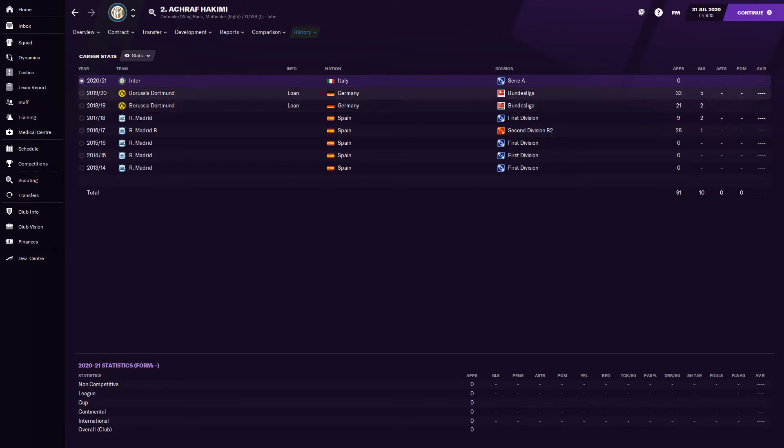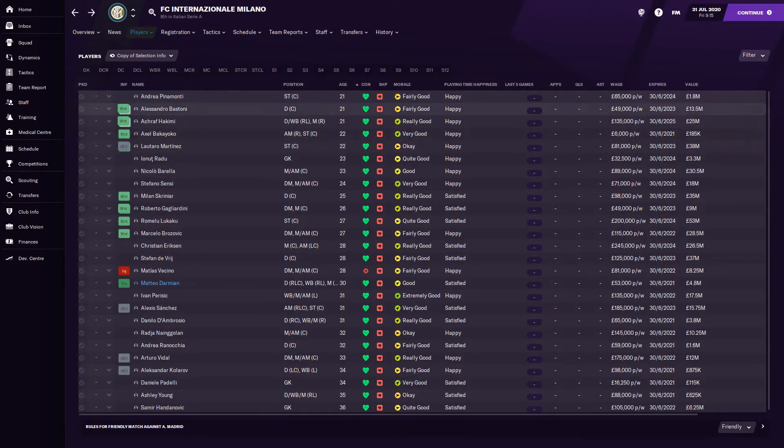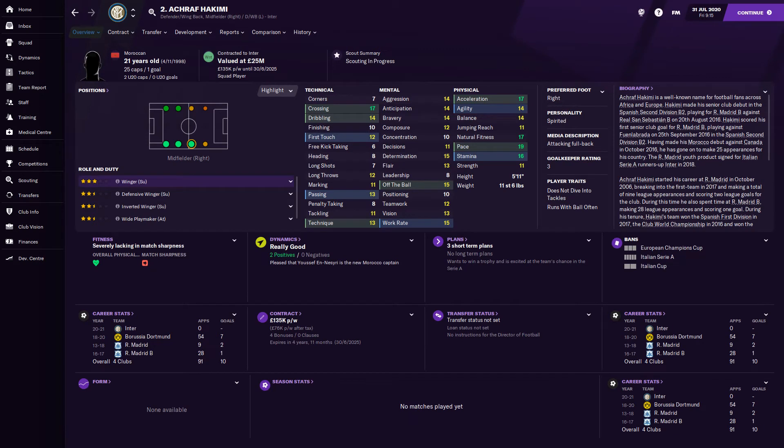He's recently left Real Madrid for Inter Milan, having spent a couple of seasons on loan at Borussia Dortmund. It looks like they got him on a free transfer. His highlights are corners 17, acceleration and fitness 17, pace 19, stamina 16. His tackling is only 11 which needs work, but dribbling is 14 and passing and technique are 13 — he's a real ball-playing full-back.